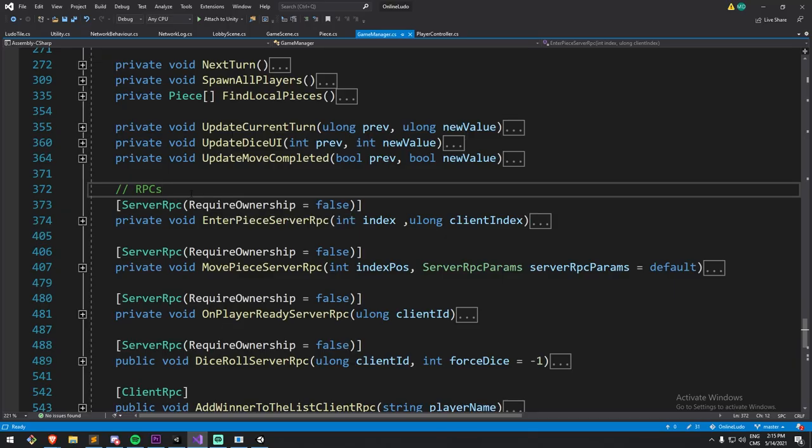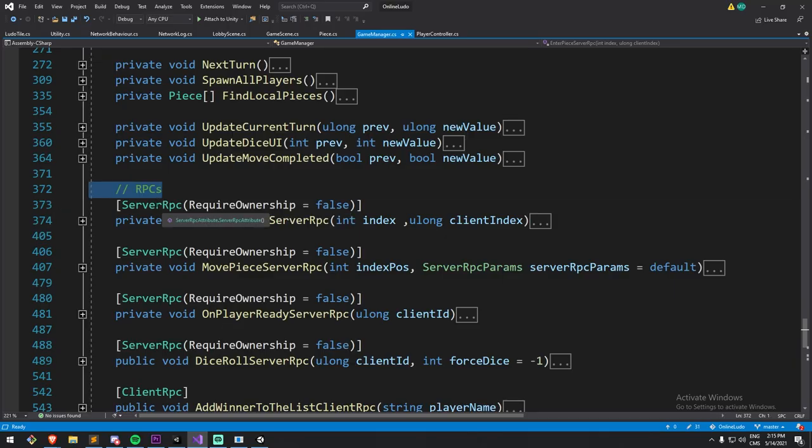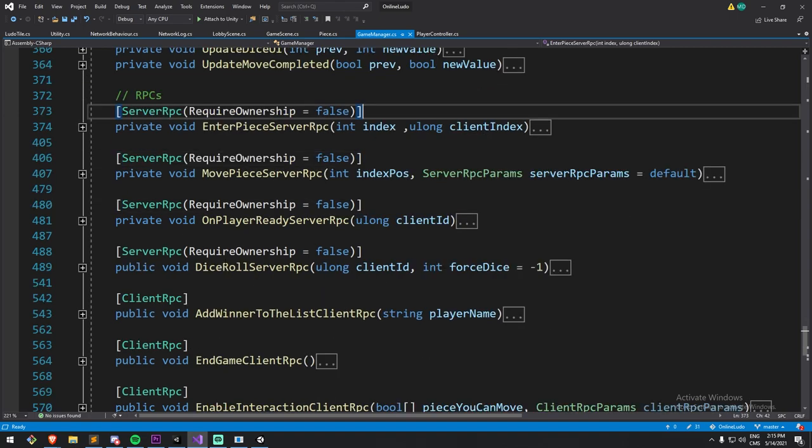Remote Procedure Calls, or RPC, are quite handy. They allow you to broadcast a function call to one or all clients. You can also call something on the server from a single client. So I could say something such as: I'm a client and I'd like to roll the dice — dice roll, server RPC — and this code will now be run on the server.